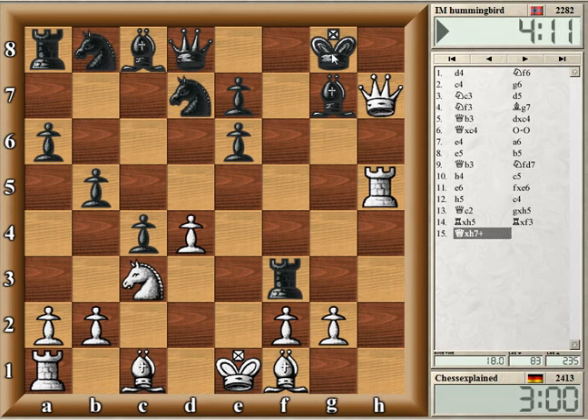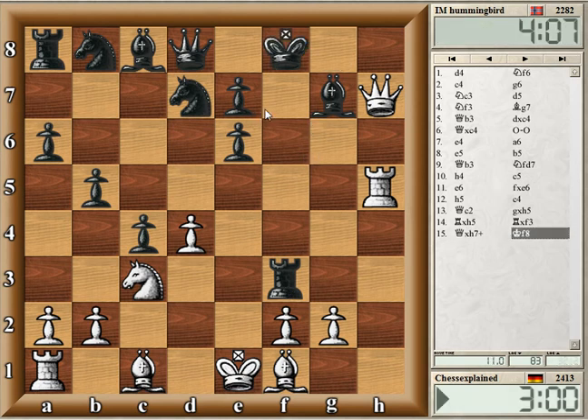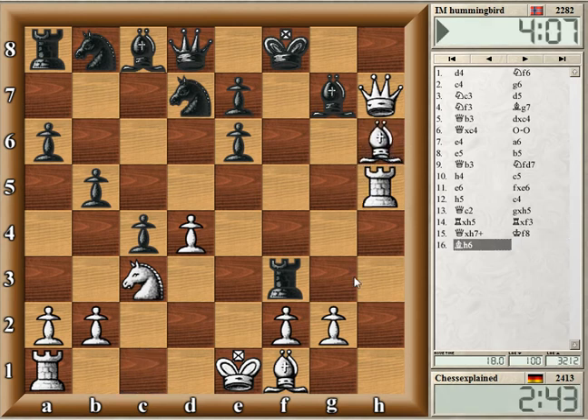The thing is, I don't need to take the rook immediately. For instance, if he plays King f7, I have Bishop h6, also threatening Queen h8. I can also play Queen h8 immediately, then take d8 at the end. This looks dangerous, doesn't it?